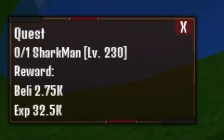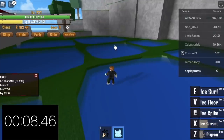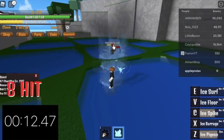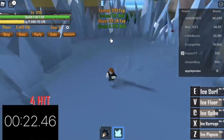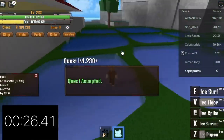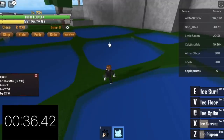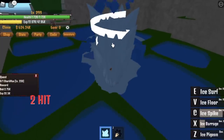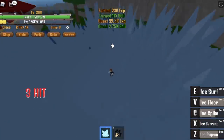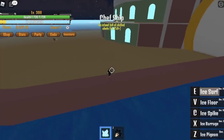In Shark Island, there are three mobs you can level up fast with: first is the Fishman, next is the Ballman, third is the Pacifista. Check this out — in 40 seconds you can level up five times (speed is at 2x). Do this until you reach level 300. When you reach that, proceed to the next island: the Chef Island.